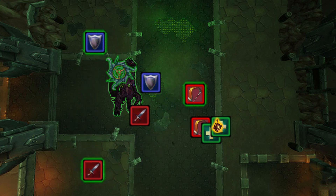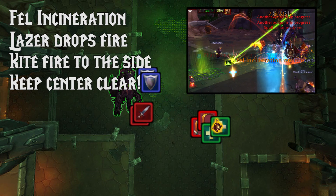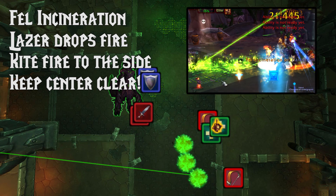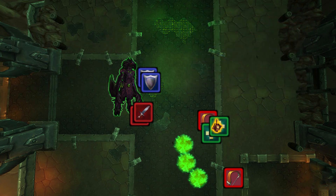Make sure the Chakram only hits the players targeted when it's moving. The last ability you need to deal with is Fel Incineration. A laser is going to start chasing one of your raid members, dropping fire as they kite it. Just kite that to the back left of the room wherever you can.